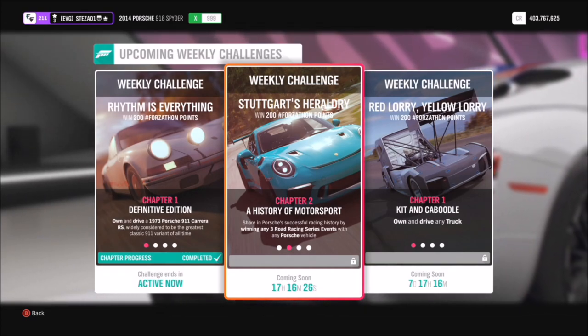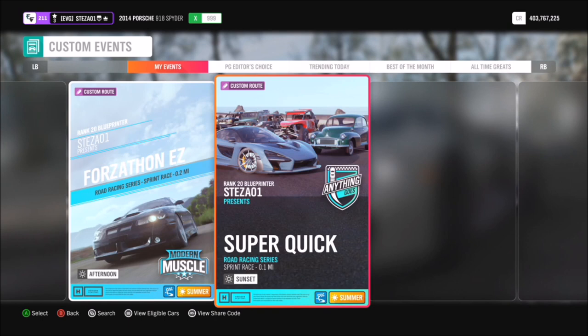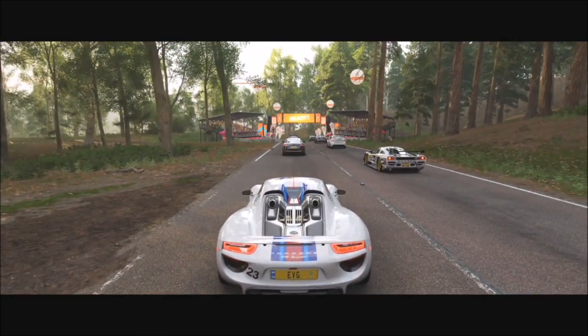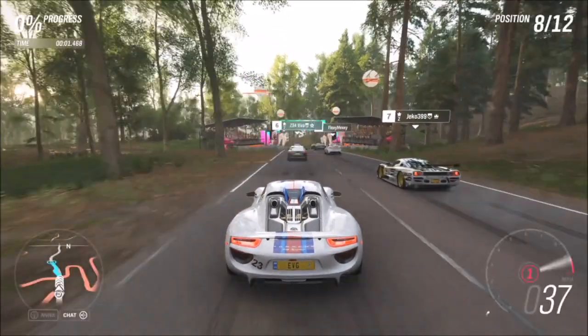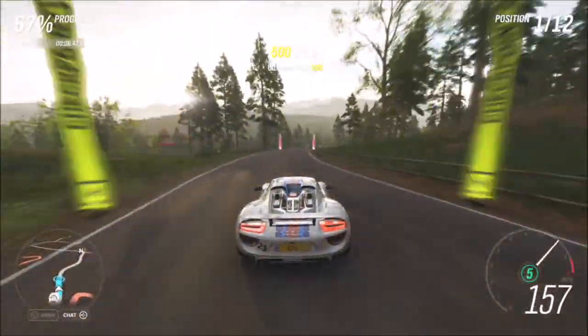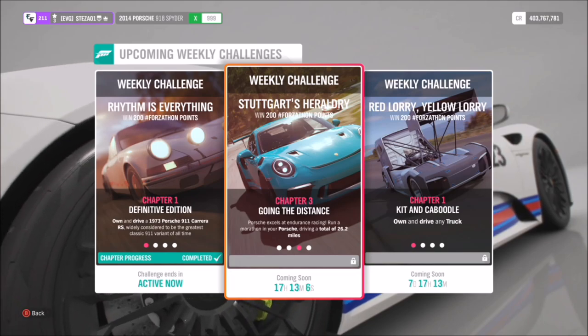The first challenge just wants you to win any three road racing series events. Just like last week, we're going to head over to the Lakehurst Forest Sprint. I have a race called Super Quick on this one, and the share code is 208672282. It doesn't matter if you don't have the race unlocked — the share code will still work. Because it's only a Forzathon event you can do it on whatever difficulty you want, amateur or expert. Once you win the first one, just go back to the start line and do it two more times.